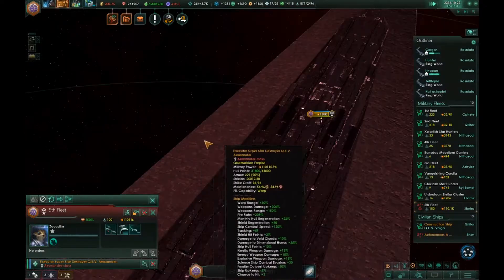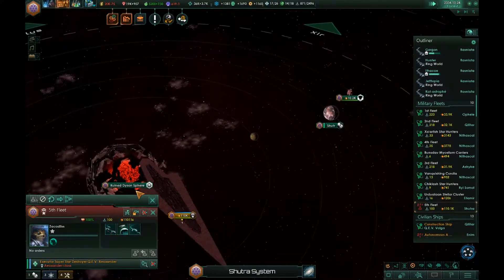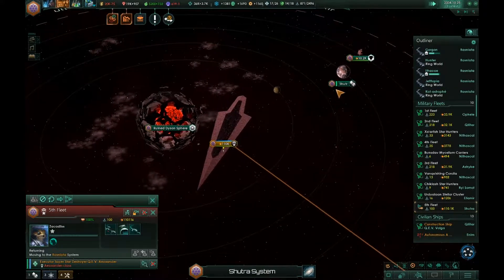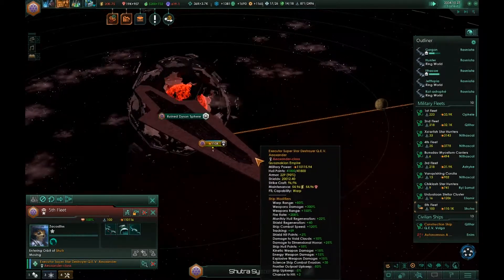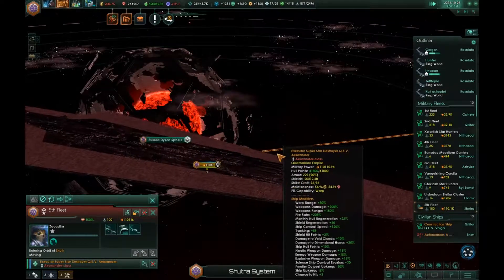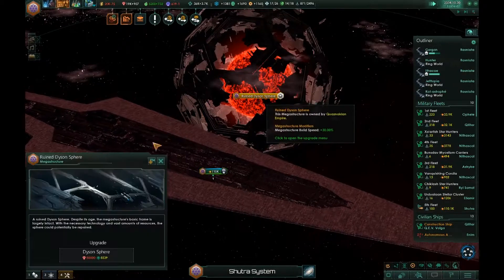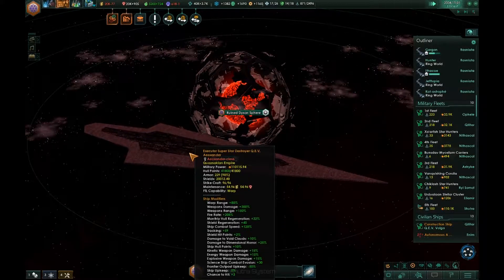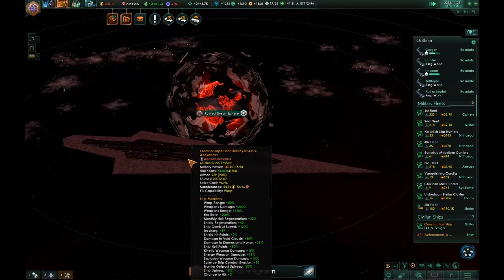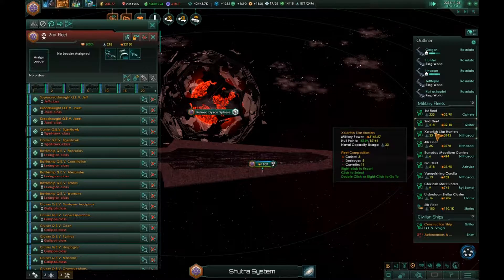This is an unbidden destroyer — this will probably handle the unbidden just fine by itself. I do plan on eventually enabling this Dyson Sphere, and then I'm going to be back in the positive. I'm going to have not one, not two, but three of these Executor Class Super Star Destroyers, and I'm going to merge them all into my three fleets here.